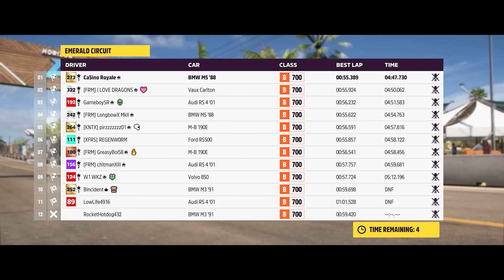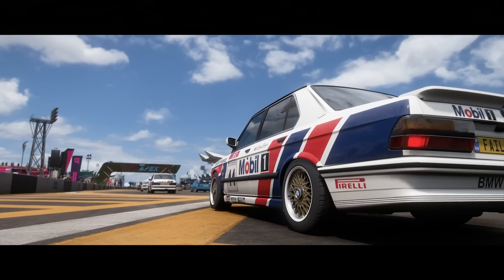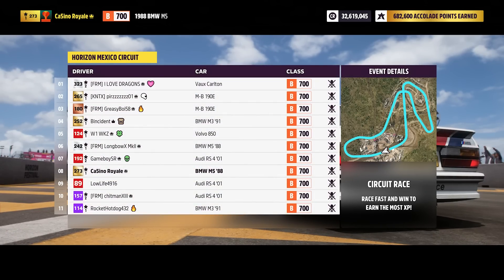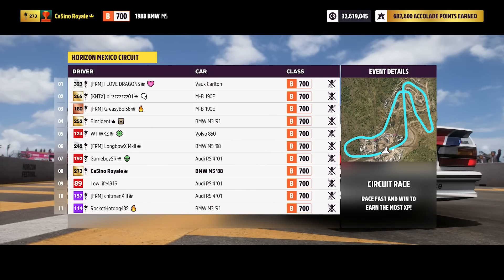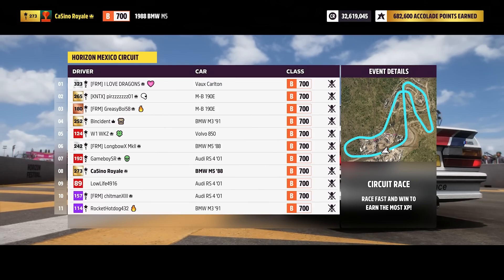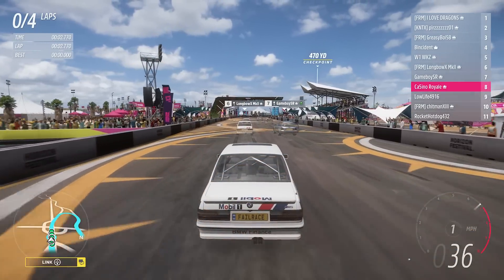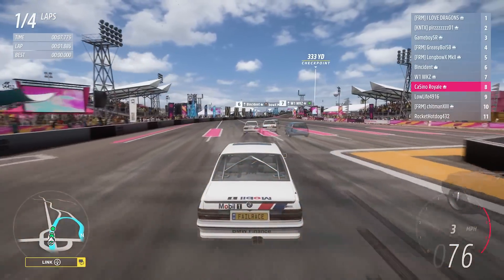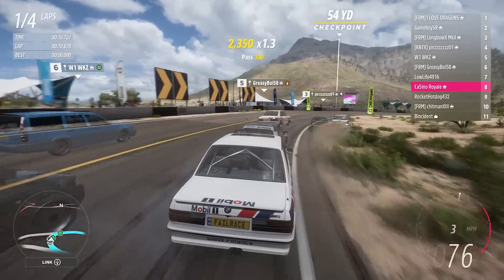Pleasantly surprised — I knew it was going to be strong there but thought we might have more of a threat from the Carlton. All is good for the M5. We're off to the Festival circuit for our next race. The game puts the Carlton on pole — probably its best sort of circuit. I'd be very surprised if the BMWs could match the Carlton around here. I suspect we'll be battling over second place between the M5s and potentially the Sierra. The Carlton has just vanished off at the front.